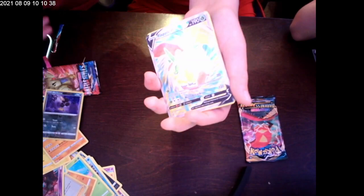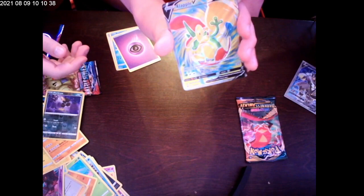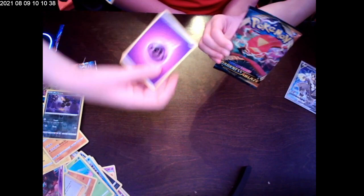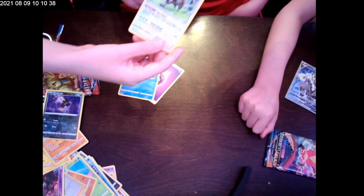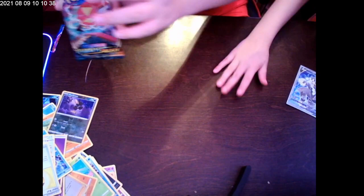Oh my gosh — oh a Flapple V! I'll show it more to the camera — look at that! Whoppy, that's a second V! We'll put that in the good cards pile. Then a Sableye energy, then Water type, then a Blipbug — haven't seen those — then a Level Ball. Wow, that was a really good pack!